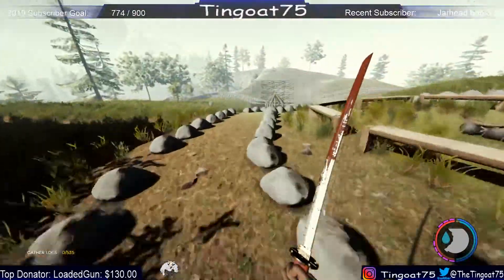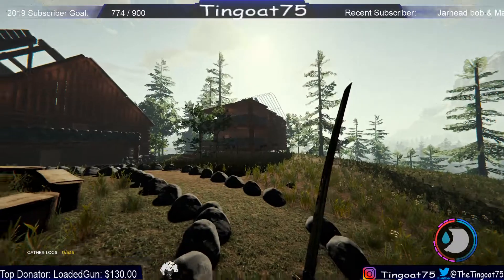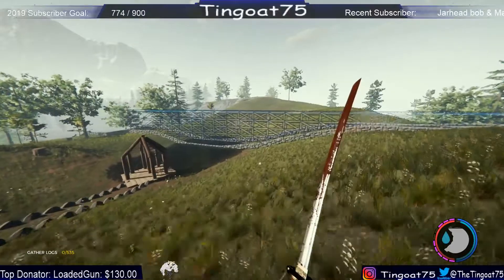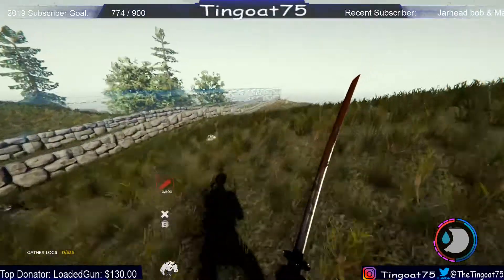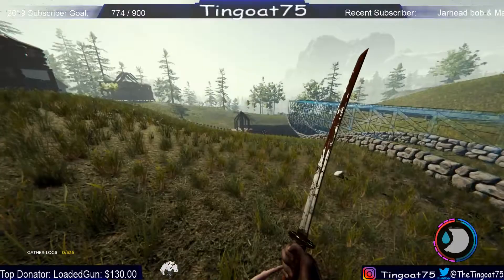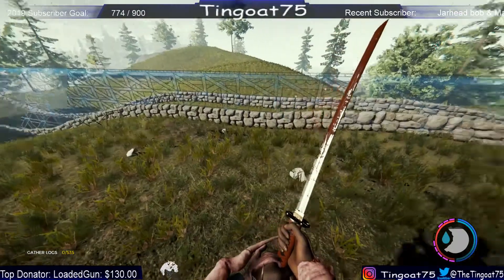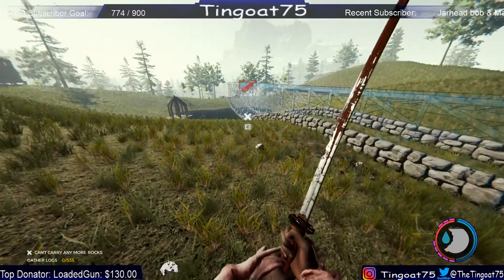As you can see in the bottom left, we need 535 logs — 35 are for JB's house and 500 are for the new defensive wall. Yes, 500 logs for the defensive wall. And as you see, a bunch of rocks — that took me almost three hours to gather, about an hour of that with JB's help.